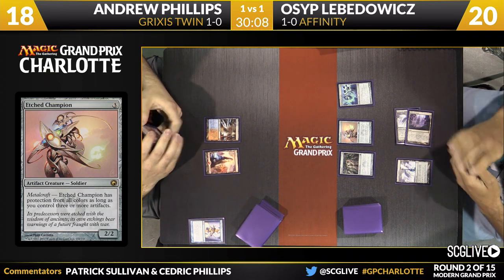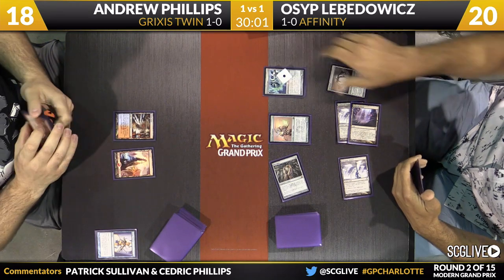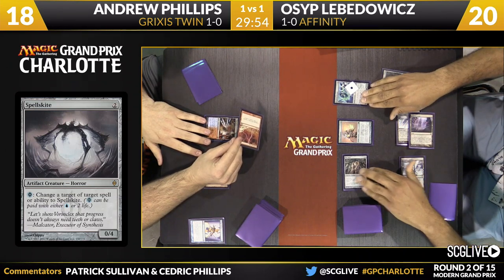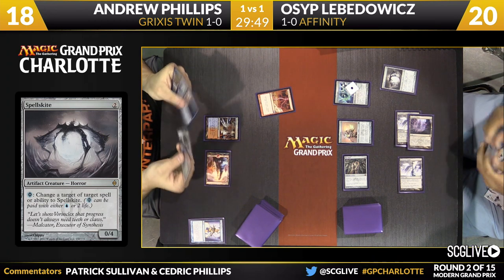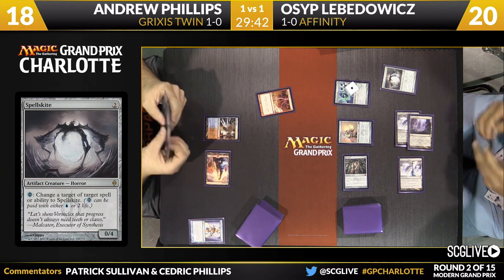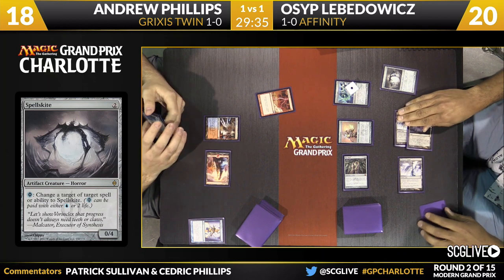Arcbound Ravager is the real prize. Osip wanted to test with the Ravager first because Spellskite's so good in this situation — it shuts down a lot of Andrew's removal and prevents the combo from being an issue. Lightning Bolt's going to go after the Ravager, so we're going to see some movement from Lovadovich. Osip can play this straight up and say, move it on to my Etched Champion, now I have a 3/3. He wants to preserve Metalcraft — he's got a Mox in play and the Etched Champion.